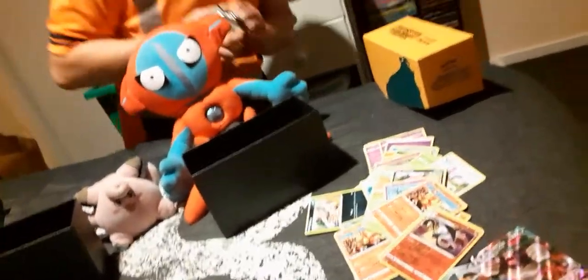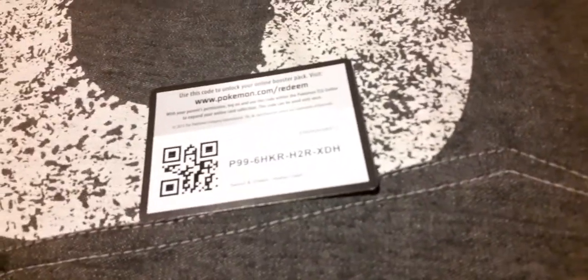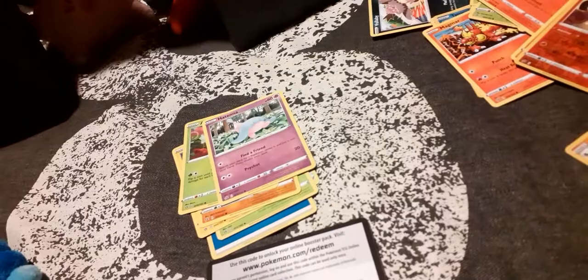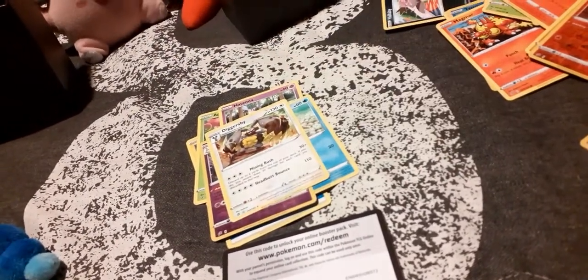Next packs — on to the other box. Water Energy, Full Heal, Sonia, Masquerain, Shinx, Galarian Mr. Mime, Applin, Hatenna — whatever that is — Arrokuda, Galarian Corsola, and Diggersby.